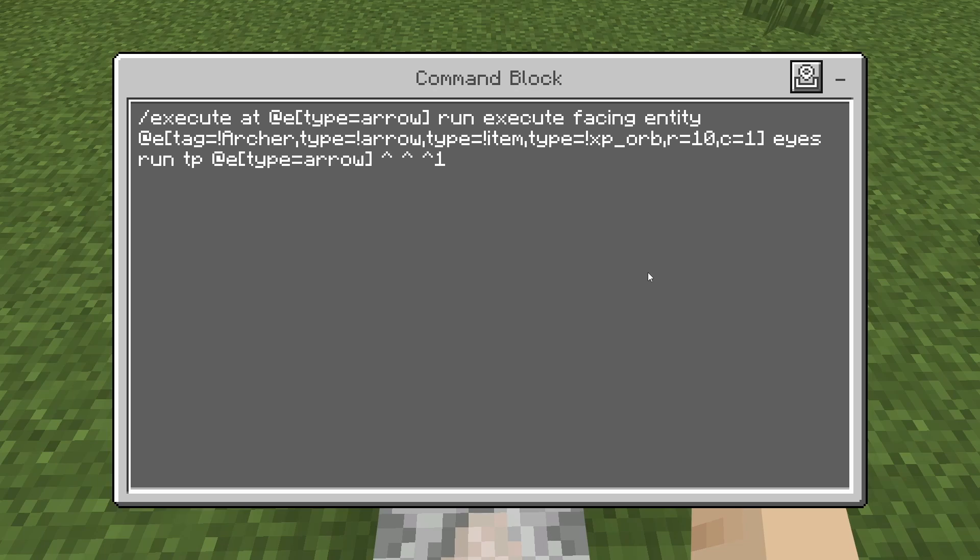Continuing the command: type=!arrow so not itself, type=!item so no items laying around, type=!xp_orb so none of those XP orbs laying around, r=10 which is a radius of 10, c=1 which means it can only have one target at a time, eyes — which is where it's facing the eyes of that entity. Then it's going to run /tp @e type=arrow ^ ^ ^ 1, which means the arrow is going to sense when an entity is within 10 blocks, turn towards it, and then head straight towards its face.